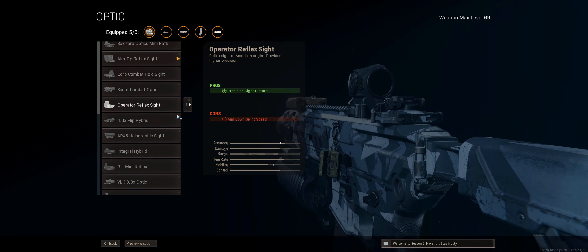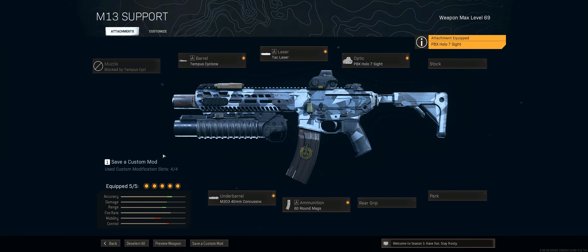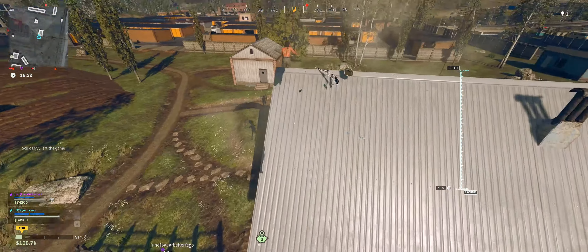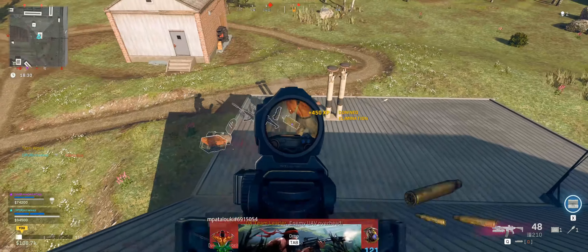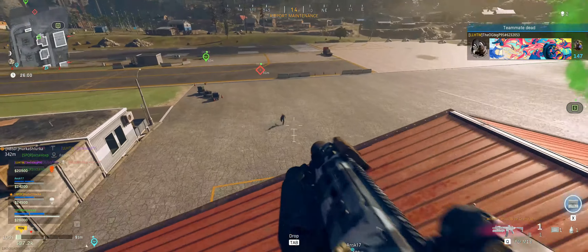In this build, we'll be using the Tempest Cyclone Barrel, the Tack Laser, a medium range optic of your choice, 60-round mags, and the star of the show — the Concussive Grenade Launcher. You'll want irons or a reflex sight for lower FOV, and if you're on higher FOV, you'll want the aim-off reflex or a holographic sight.